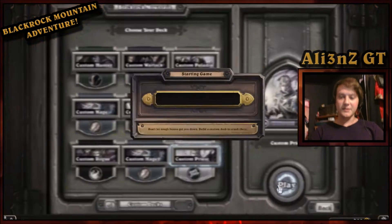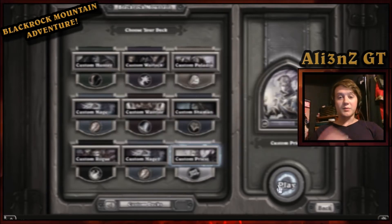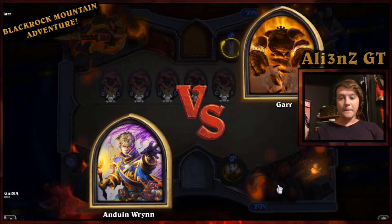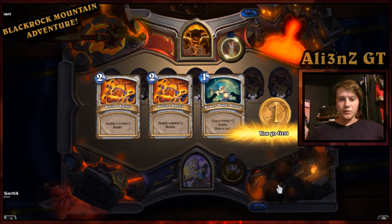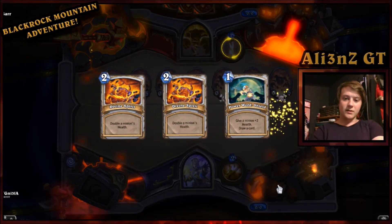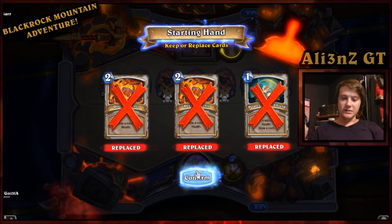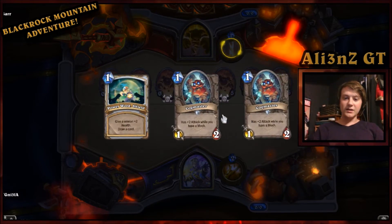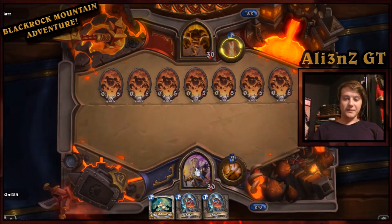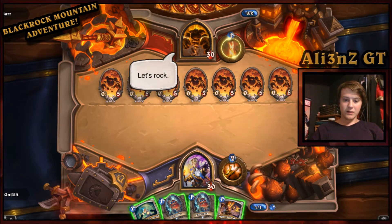So let's choose our Priest. The decklist will be in the description or in the Reddit link I post for this video, so if you want to see it in depth without pausing the video you can check it out there. Anduin versus Gar! This opening hand is worthless — I'm going to fish for Mass Dispel. Powered Shield again and two Cogmasters. Interesting.